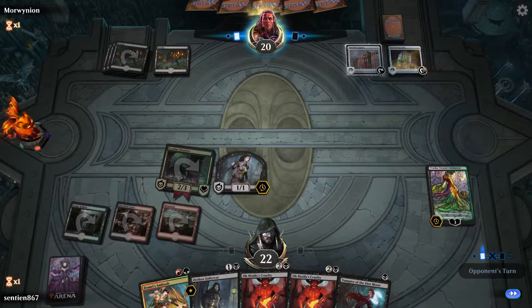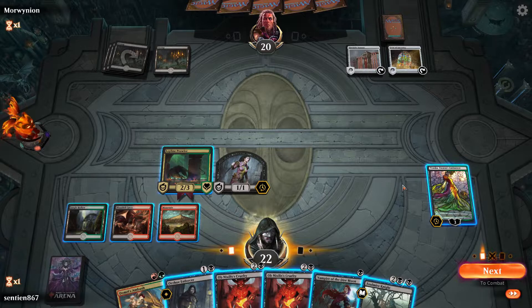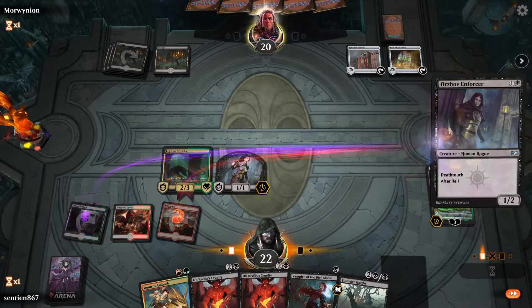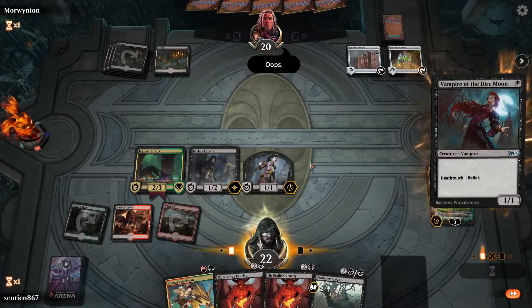No creatures. Turn four... Knights. Mono-black knights with two mana. Alright. I guess I'm just going to play both of my deathtouch creatures. And if they die, they die.